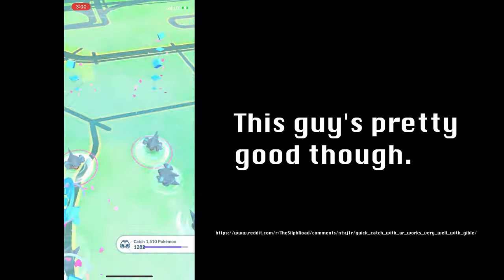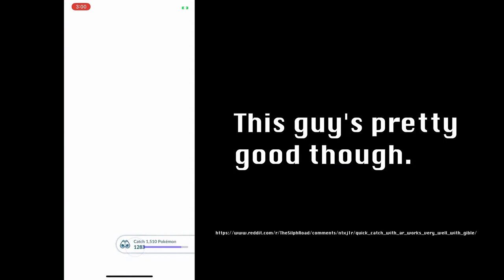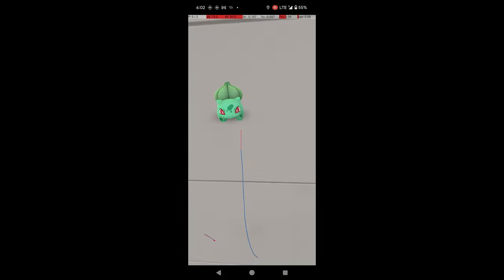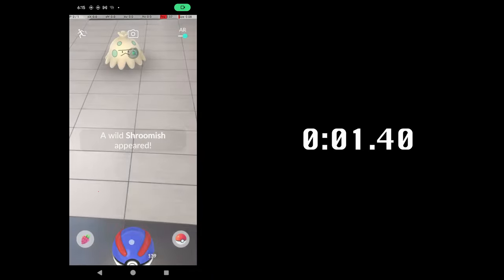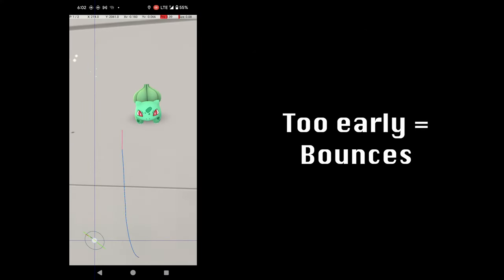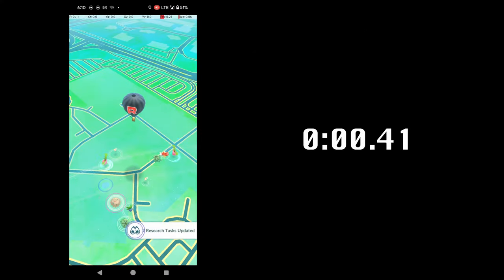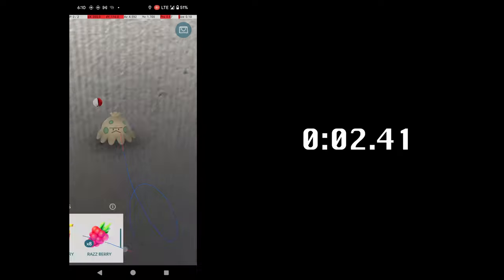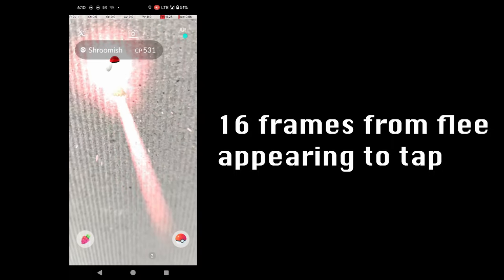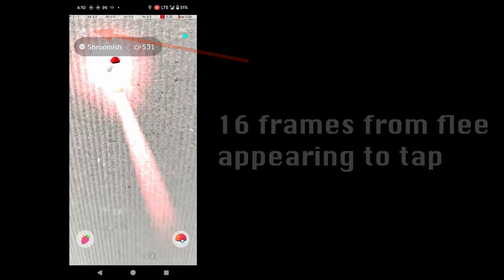It turns out that in AR mode, you can't actually hit the Pokémon until the catch circle appears, which only happens after about 2.3 seconds. If you hit it earlier, the ball just bounces off. I managed to hit a Shroomish in AR mode with a curveball on the first possible frame, and the total catch time ended up being about 3.20 seconds. My flee tap was pretty efficient, so it's safe to say that the fastest possible AR Quick Catch is about 3.20 seconds.